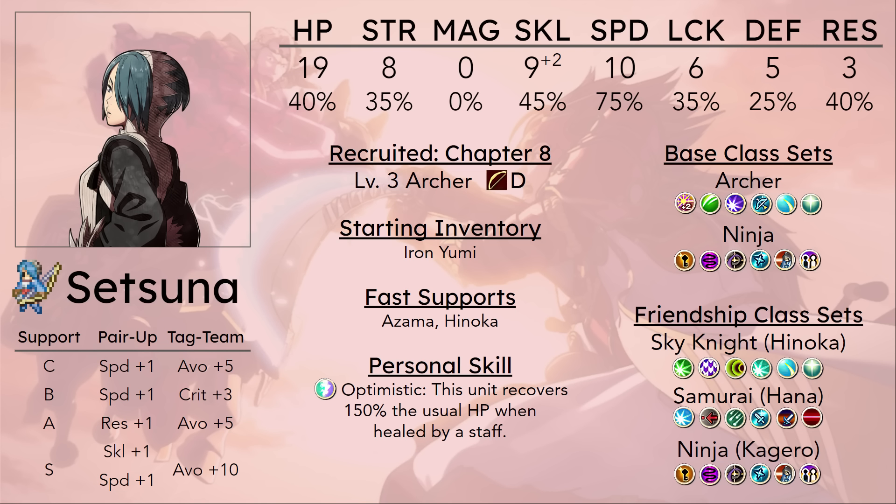Even when she's doubling, she kind of needs the benefit of Quick Draw in order to start one-rounding things on player phase. It's nice that she gets support with Hinoka, because it's really easy to build that up — C-support with a Sky Knight pair-up is nice to fix her speed up a little bit without tonics before she's up to speed. At least she's not the unit in the biggest experience hole — Mozu and Hayato start at level 1, while Setsuna starts at a slightly higher level, although she still takes longer to train because those two units have an enemy phase, while Setsuna definitely does not.